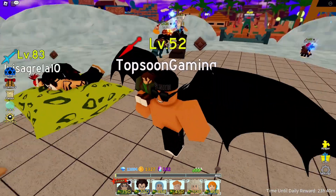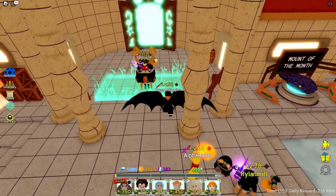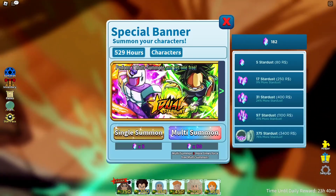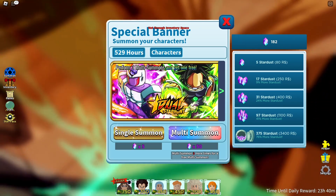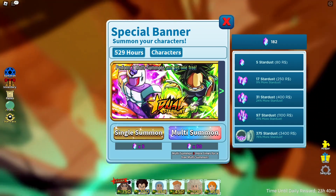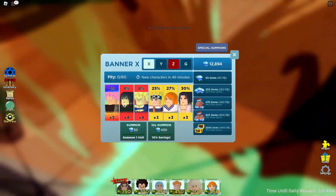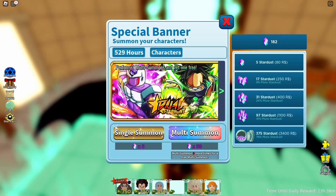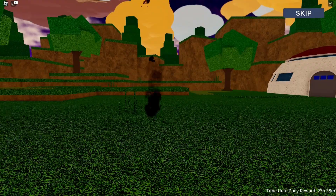Now I've gotten some free stardust from the codes, so I'm gonna do some additional summonings for the special unit. I'll do one more multi summon. When you do two summons in a row you get one free. I didn't have enough inventory space at first but now we're okay — going for the multi summon.